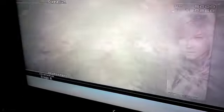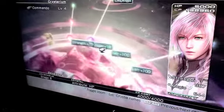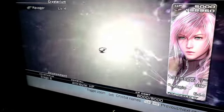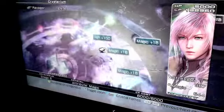In the crystal power — I'll show you what I mean, all maxed out. I'll show you Lightning's. Her Commando is all maxed out, as you can see, all the way to the end. Her Ravager is — well, not all maxed — I'm only maxing out things that give me strength and things like that, so I'll skip out on the rest.